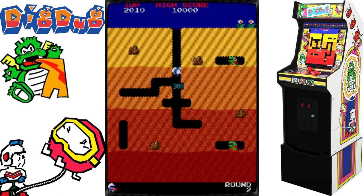The release date for Dig Dug in Japan was February 20, 1982. In accordance with the licensing agreement with Namco, Atari released it in North America in April 1982. It was launched by Namco on April 19, 1982, in Europe.